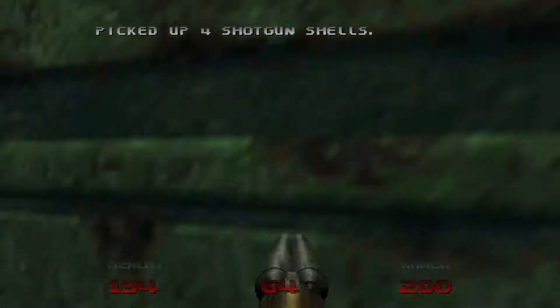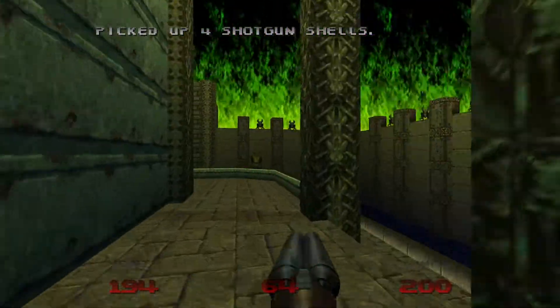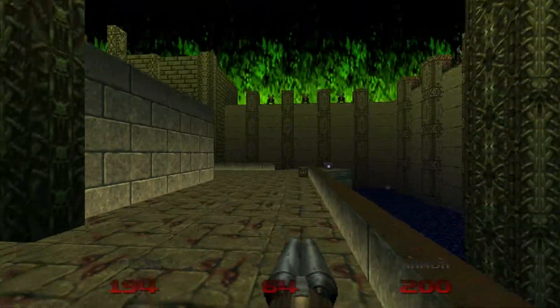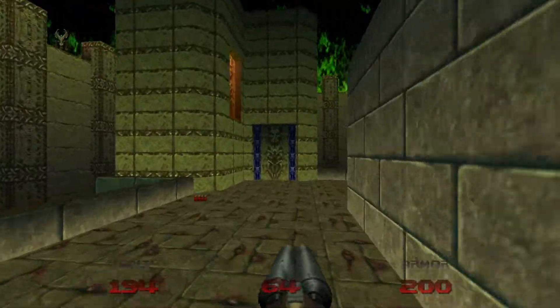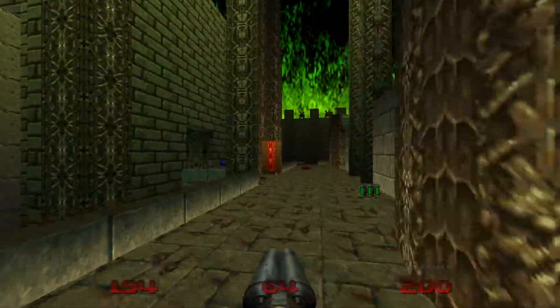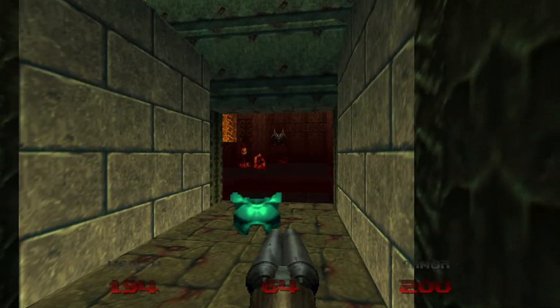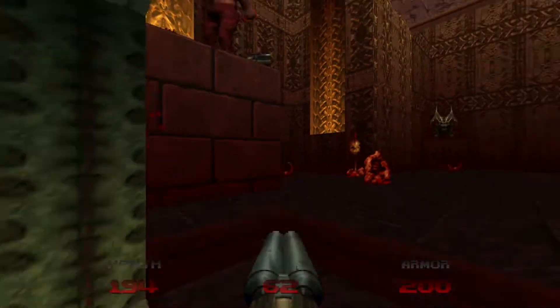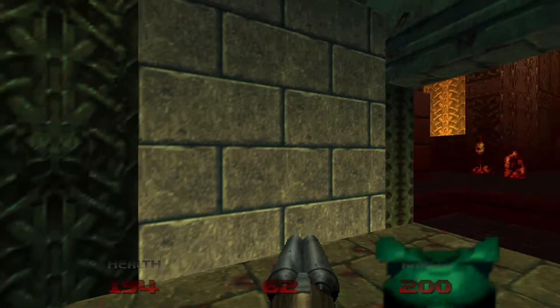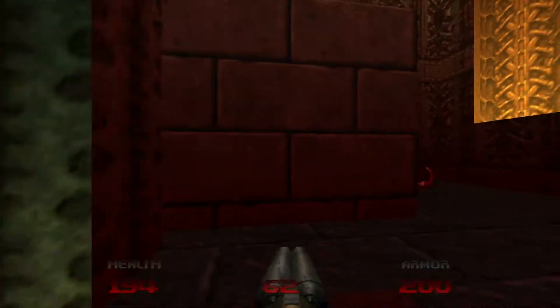I want to get some ammo right here on the side, and we can go down — back down — and go in the center right here. There's a bearer of hell — let's shoot him. If you're over 200 armor, you're not gonna automatically pick it up, so don't worry about it.